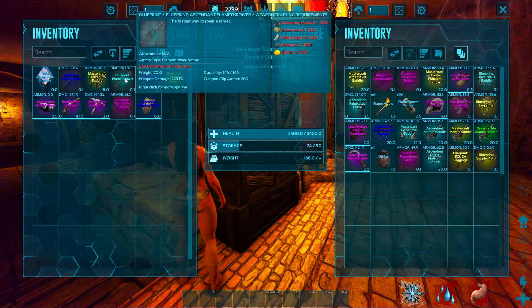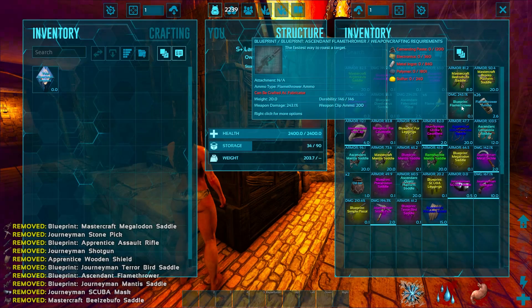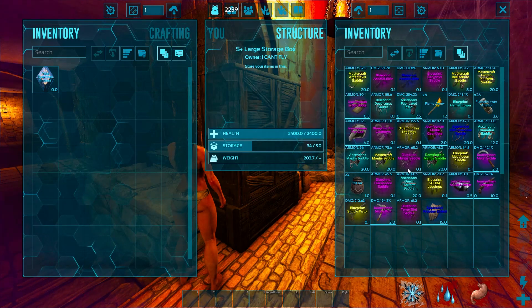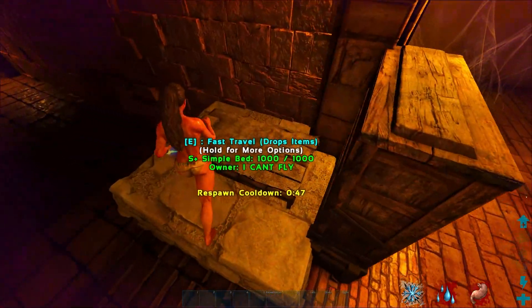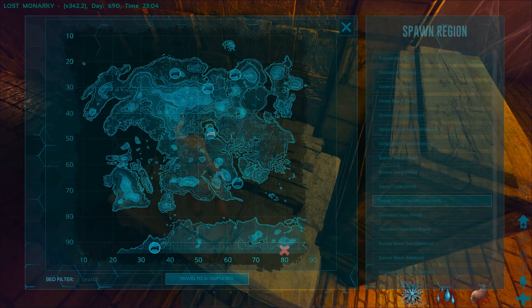Look at this flamethrower — like, what is that dude? That is an insane flamethrower. Holy crap — that thing is going to melt people. That's insane. 250%! Got some good assault rifles out of that. Another good simple pistol out of it too.